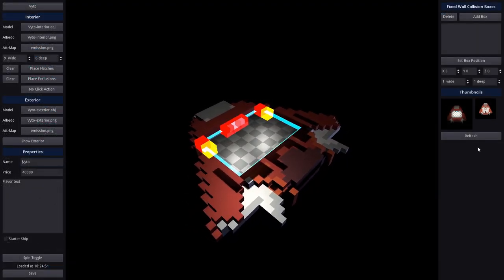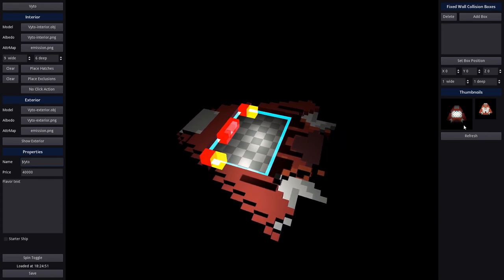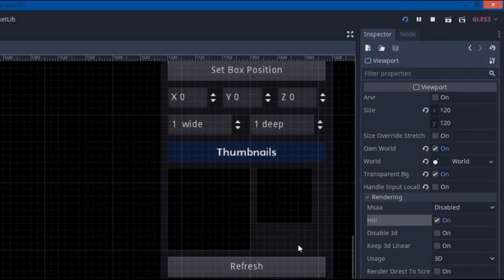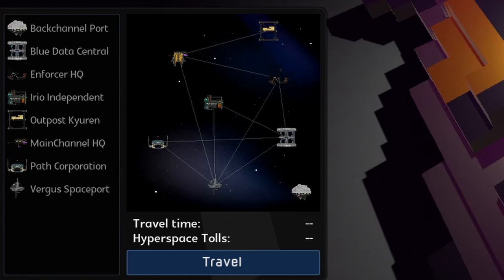I've also applied what I learned from generating the crew portraits to start generating icons for the ships. The only surprise here was that if you leave HDR enabled, which it is by default, the viewport will use a texture format that will not save transparency. Once I turned that off, everything worked fine. I've also started using ship icons on the map to reflect which ship you currently have.